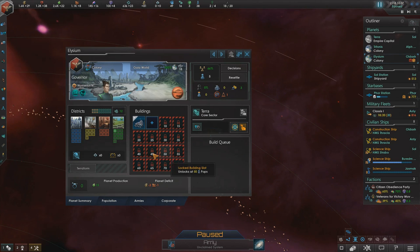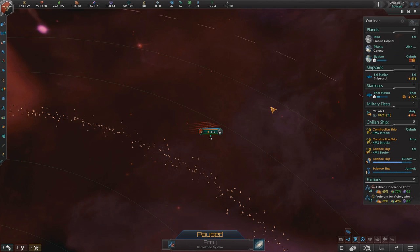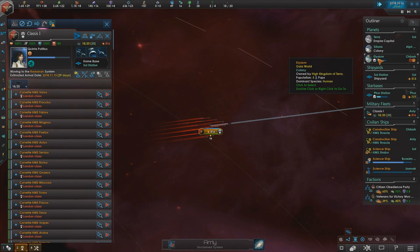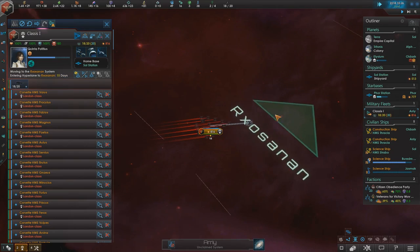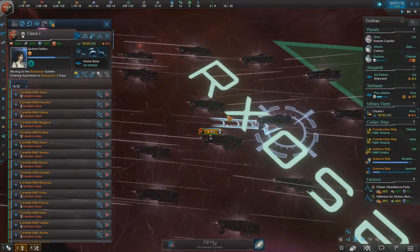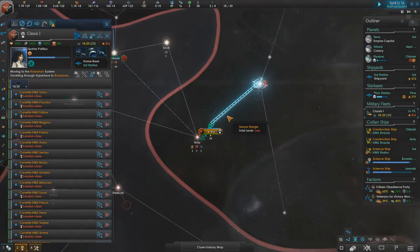Elysium has a pop on there now. Let's get them another agricultural district — that is going to be my farming world, I think. Once the second agricultural district turns up, I'm probably going to give that the agriculture world designation and make it official.